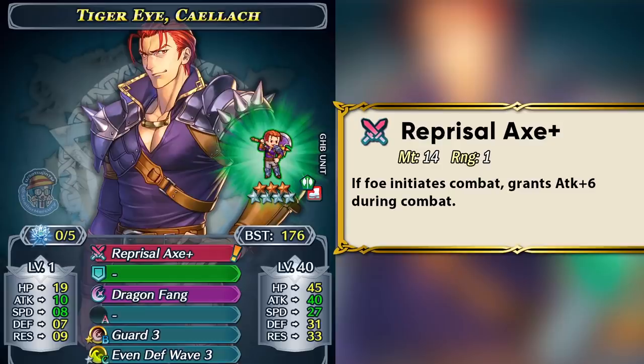As a fodder unit, Kallak doesn't really have too much to offer. Reprisal Axe is outclassed by other better inheritable options and the passives are just the same as what we got two years ago. Now let's take a look at some of the reasons why you may or may not want to invest into Kallak.